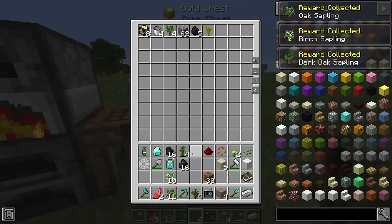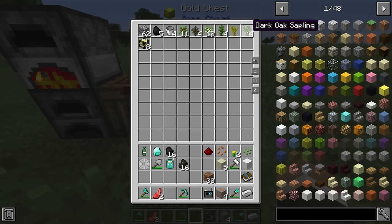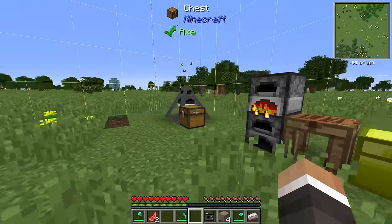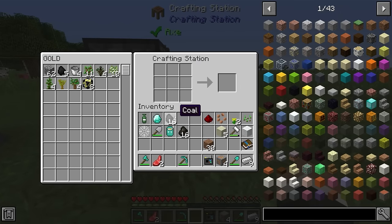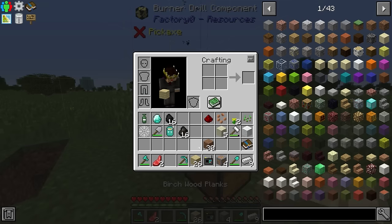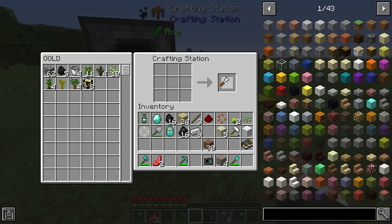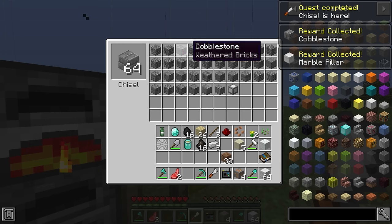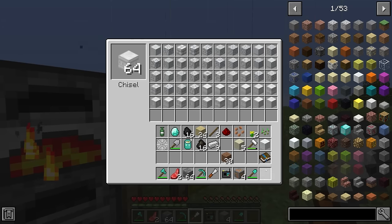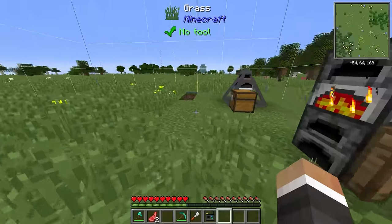The game gives us all the different kinds of saplings — mostly to give us options for base building so we can choose which wood to build with. I have a particular fondness for dark oak. We also have the chisel mod installed, which will make it easier to set up a nice-looking factory. The chisel requires some sticks and one iron ingot. With it, we can chisel cobblestone into all these different variants, and marble into variants as well — I think a marble factory would look pretty nice.